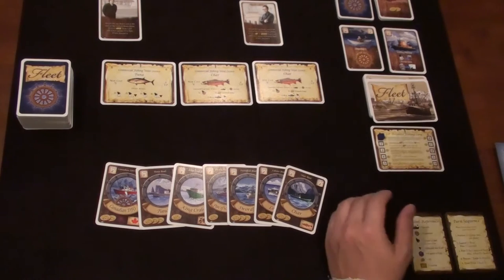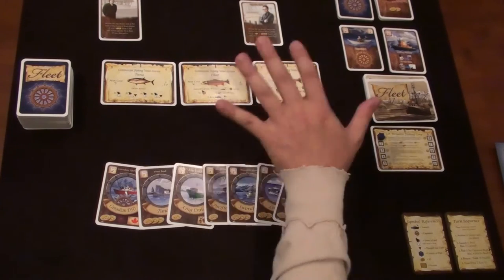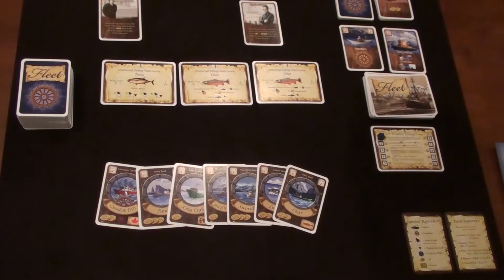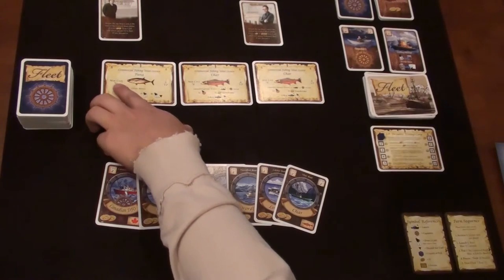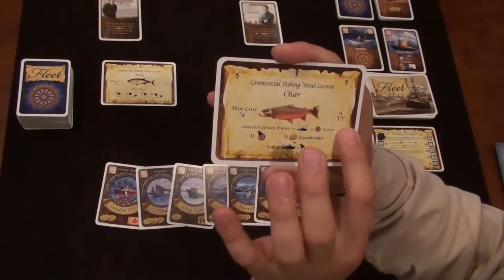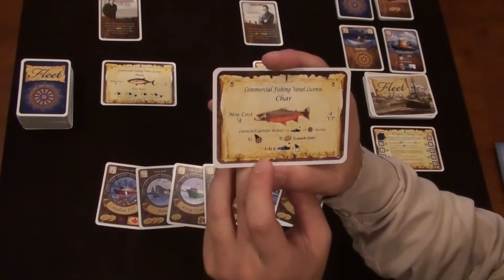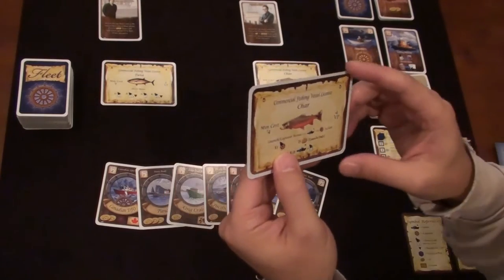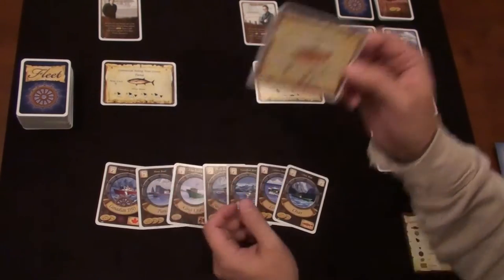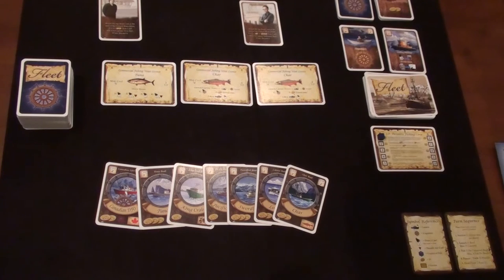I have licenses mixed between the two sets. The minimum bid on char is four — it's worth four victory points and gives different bonuses depending on how many you have. For just one, you get a launch or captain bonus of one additional. I need to decide whether to go after char or tuna. Tuna gives some additional card draws, which is a nice bonus to have.